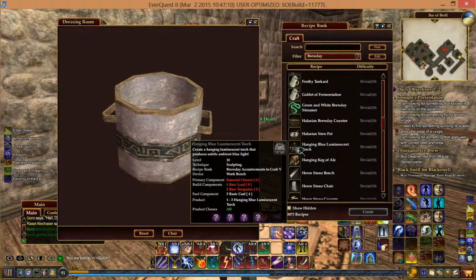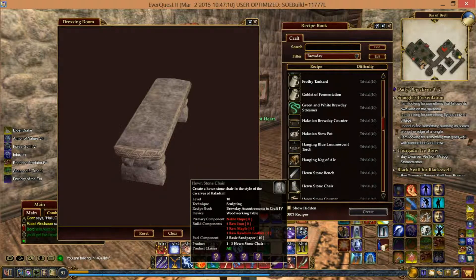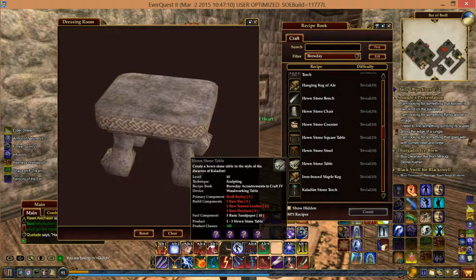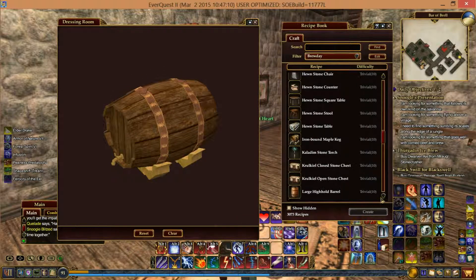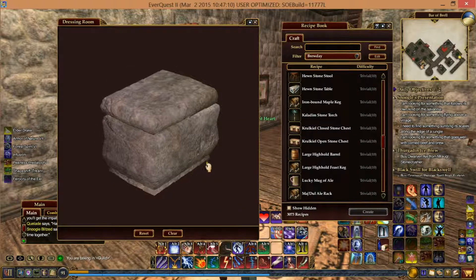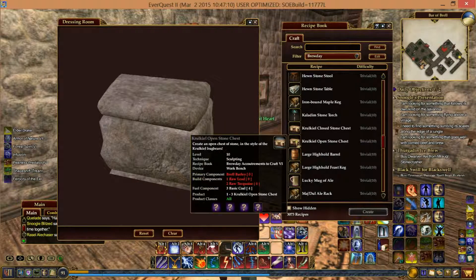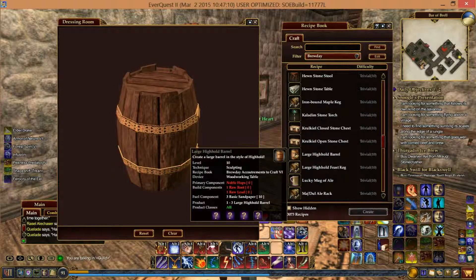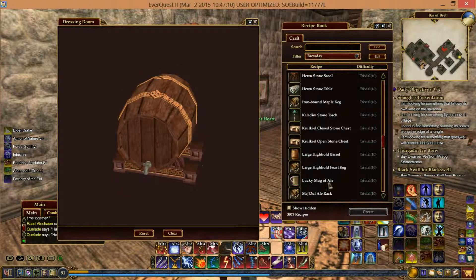Haslan Stew Pot. Empty Hanging Blue Luminescent Torch. Hanging Keg Veil. Hewn Stone Bench, Hewn Stone Chair — very dwarven. Hewn Stone Counter. Hewn Stone Stool. Hewn Stone Table. Iron Bound Maple Keg. Caledem Stone Torch. A critical closed stone chest — I believe they have something similar on one of the quests — and the open version. Large High Hold Barrel — just a barrel. Large High Hold Feast Keg.